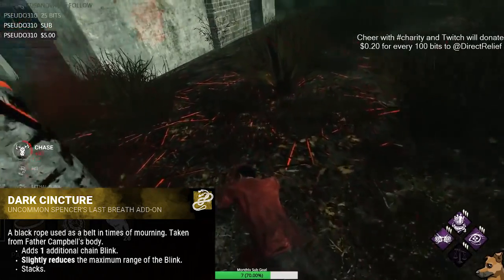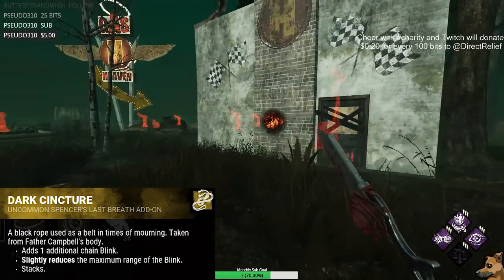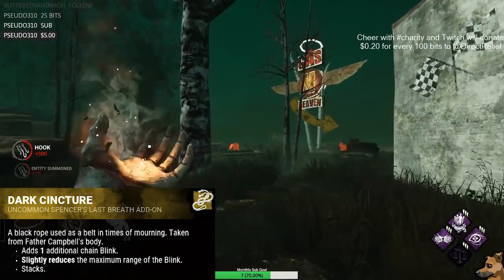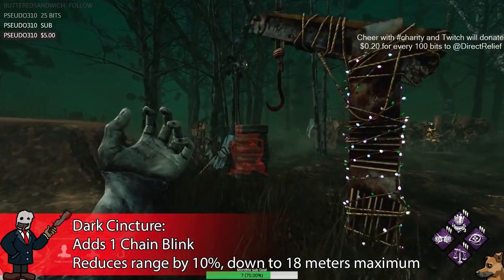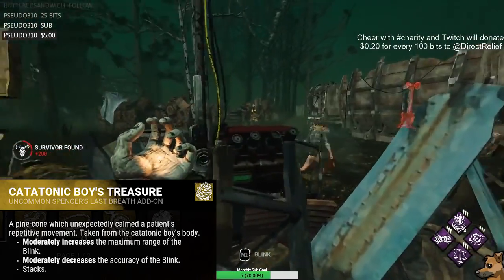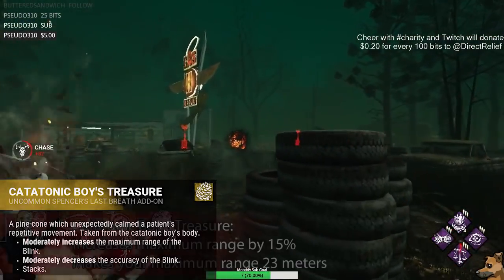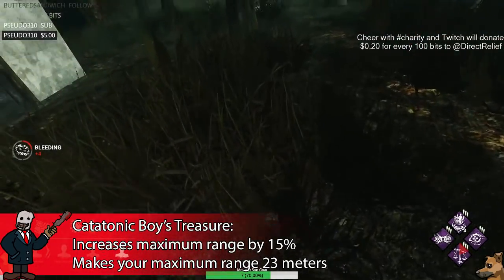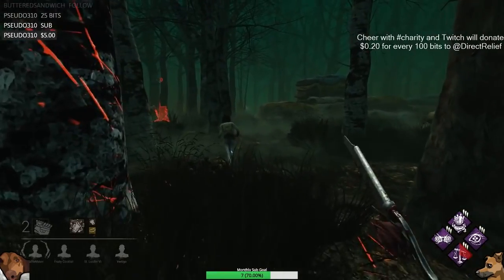Dark Cincher adds one additional chain blink bringing you up to a base of 3 total, at the cost of slightly reducing maximum blink range by 10% to 18 meters. Remember you have one base blink and one base chain blink, so this gives you 3 blinks total if used by itself. And the final uncommon addon, Catatonic Boy's Treasure, moderately increases the range of your blink by 15% to 23 meters for a fully charged first blink, at the cost of a 30% decrease in accuracy, which probably means nothing.